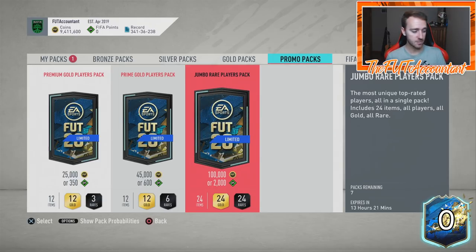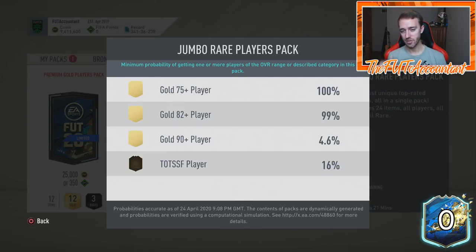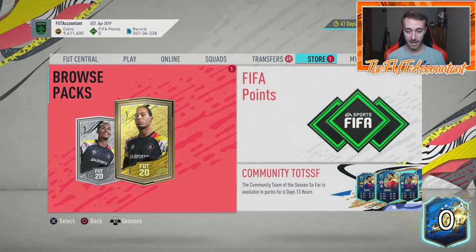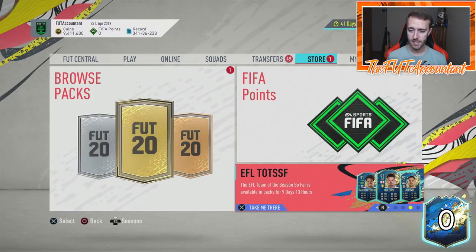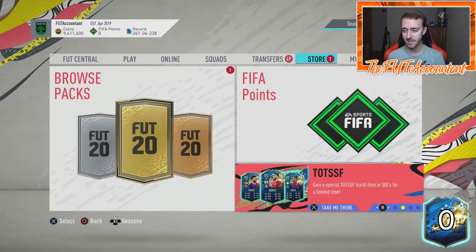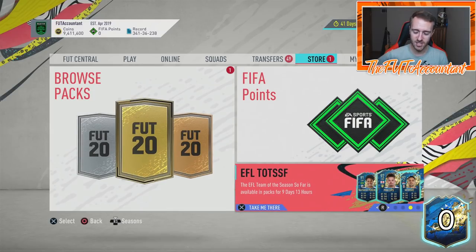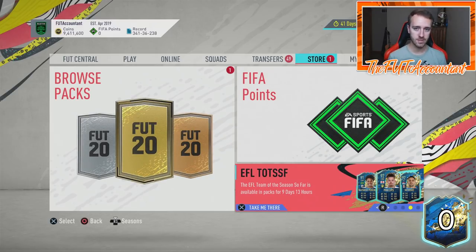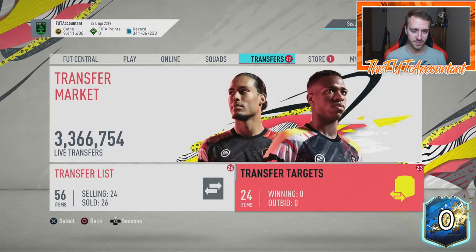The pack weight on 100,000-coin packs - last year during Team of the Season these had a 21% drop rate for Community and EFL, and this year it's 16%, so a little bit lower but still pretty high. A lot of you are probably going to be packing EFL TOTS cards since they have a much higher drop rate than the Community TOTS. These cards have a high drop rate, and they're in packs until Monday.